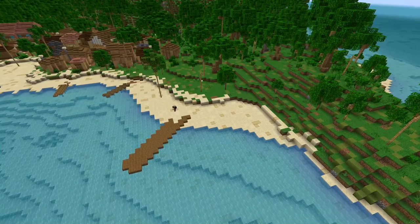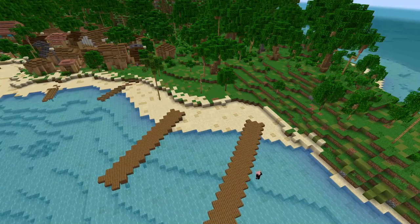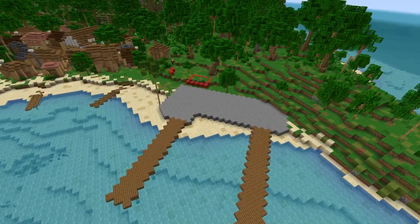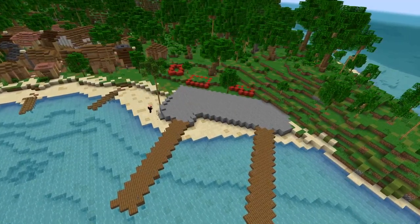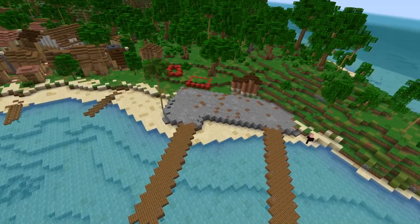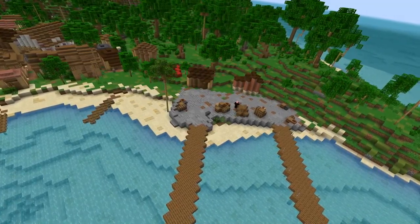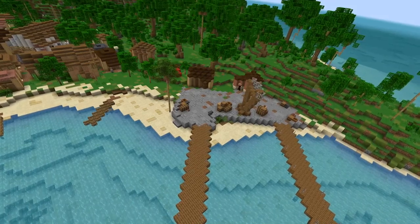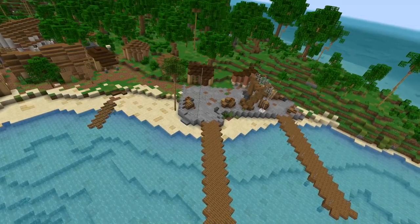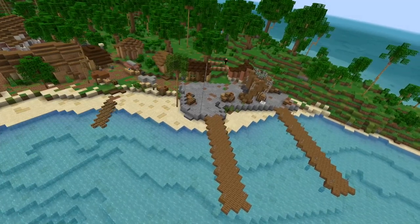Now we're coming back to the main city and building a dock area where commercial ships would be able to come in and dock and offload all the food and stuff the town would need. This is separate from the military dock across the bay — this is more like the commercial area where you can get food, clothing, and building materials dropped off. In just a moment we're going to add some ships here that I think turned out really good.